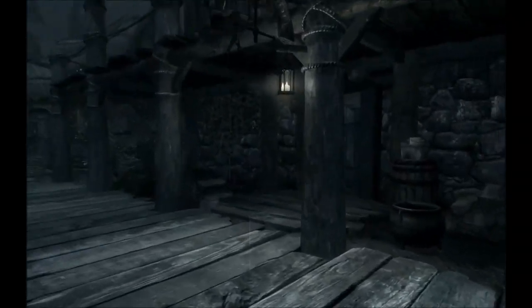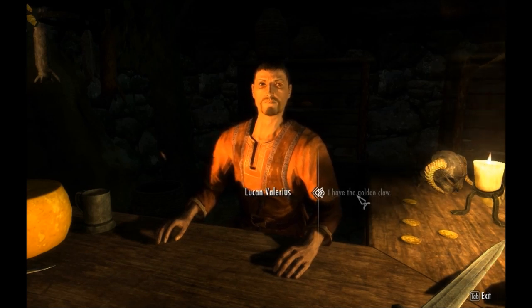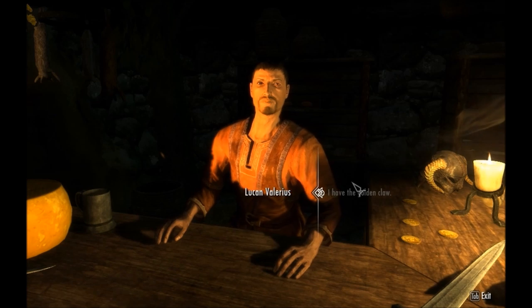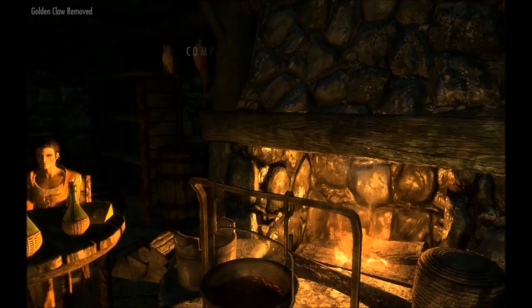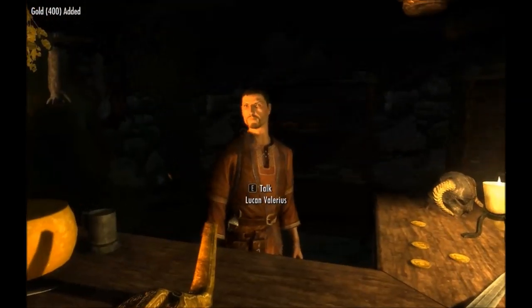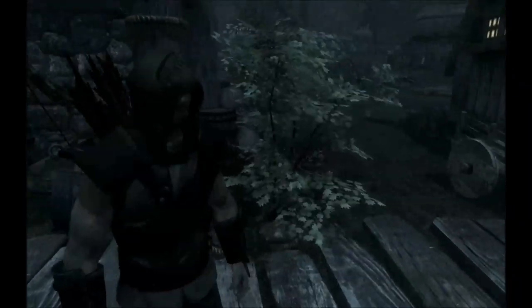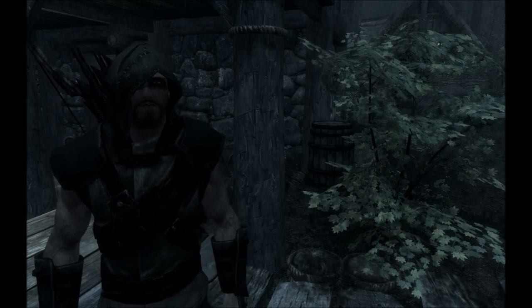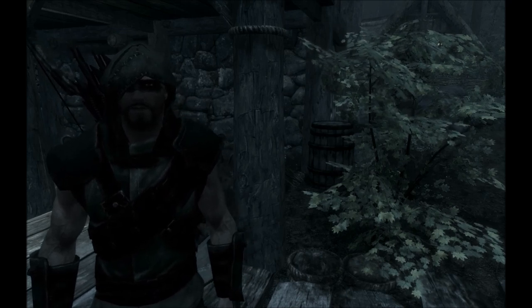Returning to the Riverwood Trader — the door was already open, which is probably how the golden claw got stolen. Returning the claw to Lucan Valerius for 400 gold. That wraps up episode one of the Oliver Queen Skyrim modded let's play. Stay tuned for episode two with daily uploads — until next time, peace!